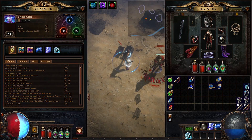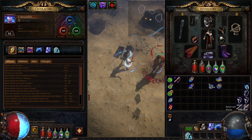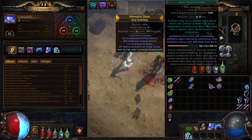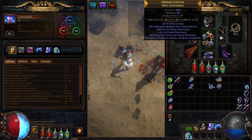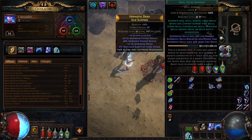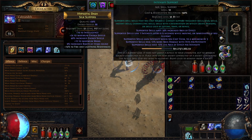For the skill setup, I've got Herald of Thunder and Discipline as my auras, and Frost Blink as my escape skill.